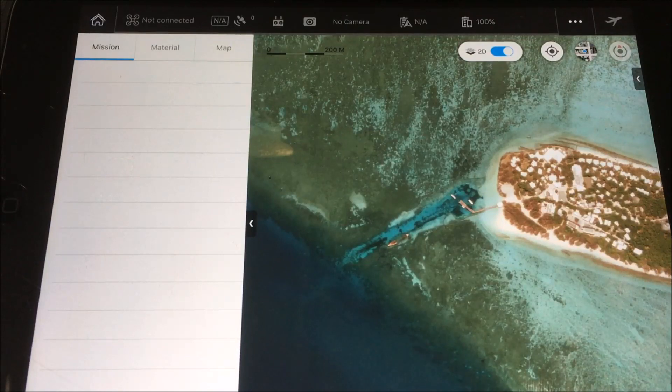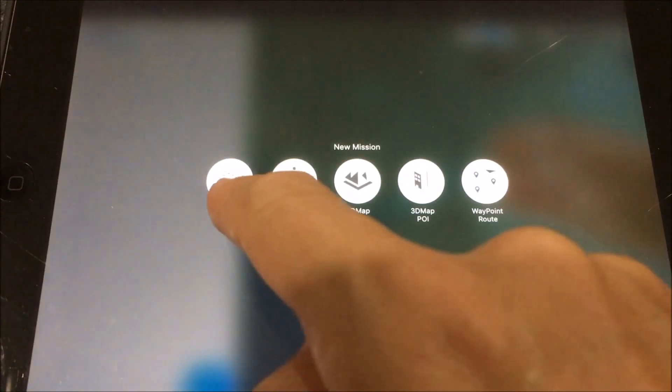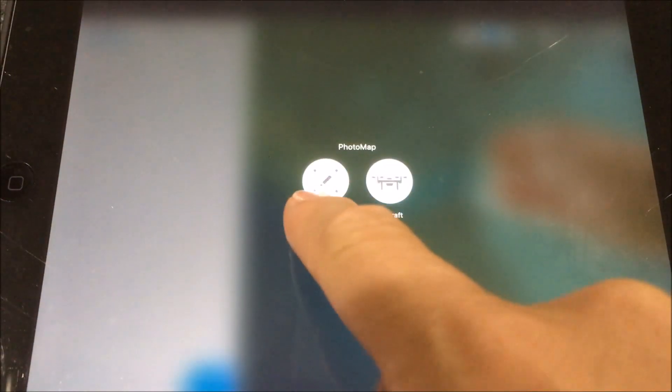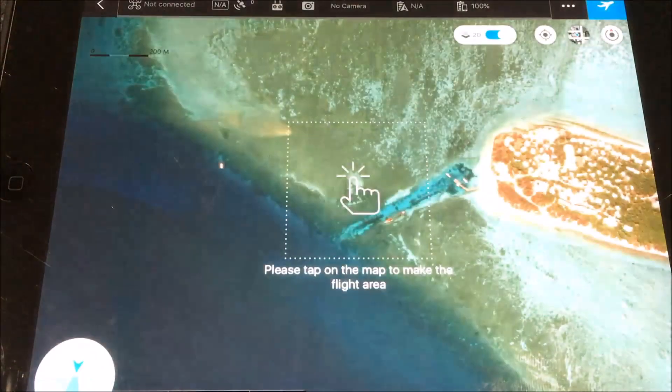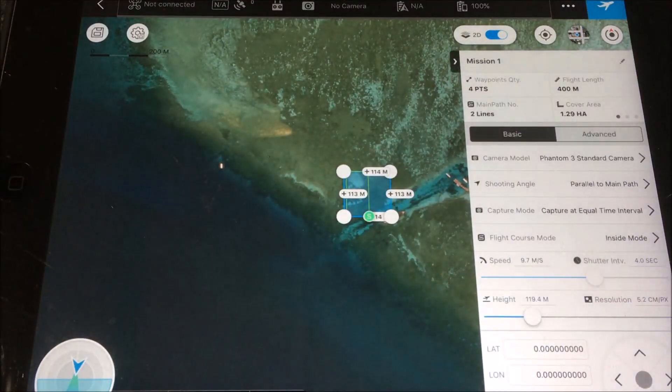When I'm generally happy with the area where I'm going to plan my flight, I'm going to press down on the bottom left-hand side — press on that plus button — and that's going to ask me if I want to create a new mission. I'm going to create a photo map using the tap option, so I just tap on the screen and that starts my very first mission here.